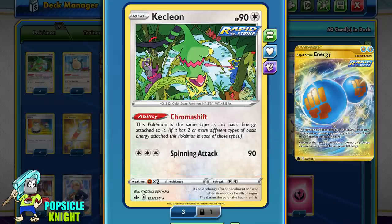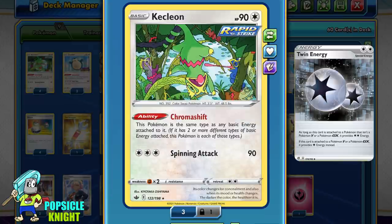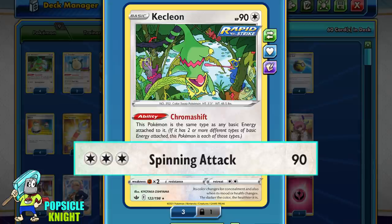Initially I used Rapid Strike Energy to help power up this attack, but it was counterproductive because Kecleon only needs colorless energy and it doesn't contribute to the effect of its ability. So instead, I will have 4 copies of Twin Energy in this build to help energize this attack when needed. You can even attach this energy to your other non-Rapid Strike Pokemon. Technically we can power up this attack for just 2 energies.